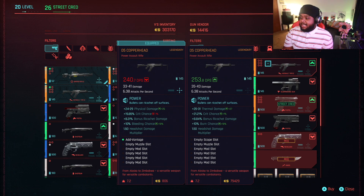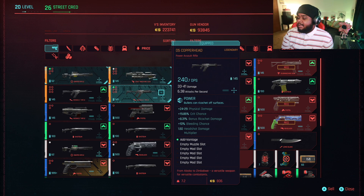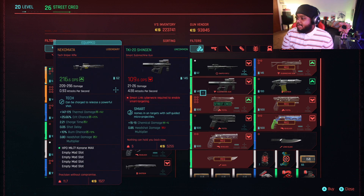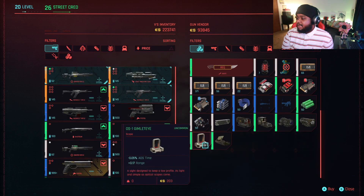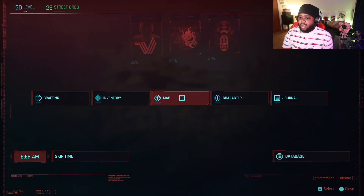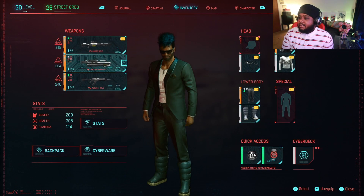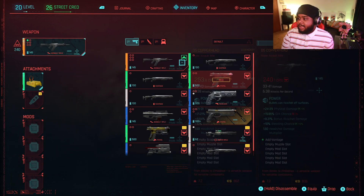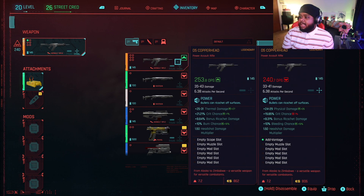1.5 headshot multiplier. I actually might buy this - I have enough money, so I'm gonna go ahead and buy that. Can I sell my old one back to him? Maybe not. So yeah, I bought it for 79,000. That's my old one at 240 DPS and here's my new one at 253.